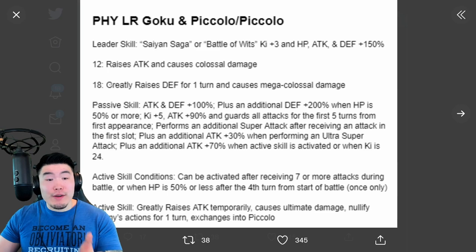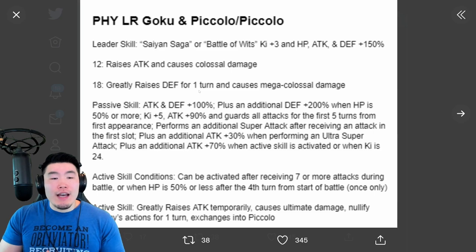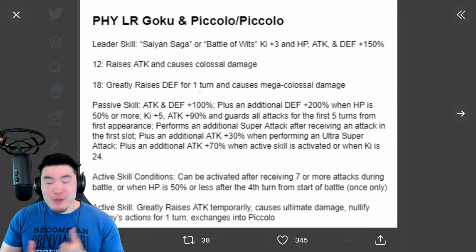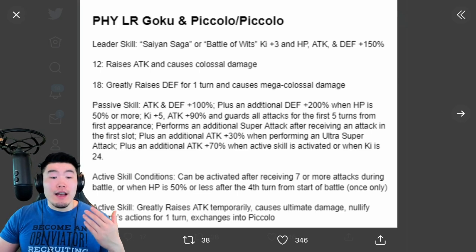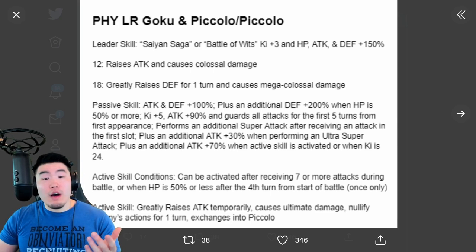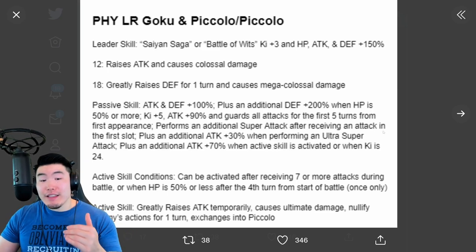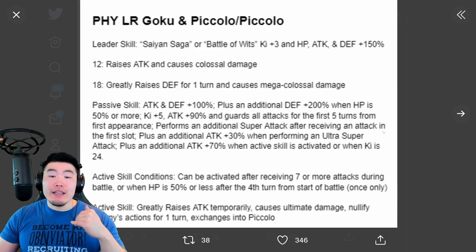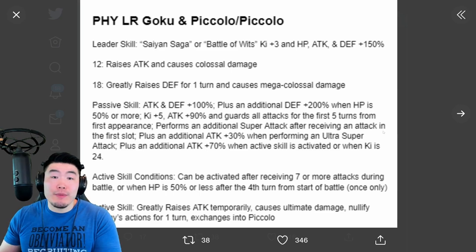And of course, on the 18K Super they're greatly raising Defense for one turn, so that's another 50% Defense right there. This unit is going to be super, super tanky, even in slot one, because this Defense boost is not conditional to a Super Attack. They will be getting the full Defense boost in their passive at the start of turn without having to attack, which is great. Also, don't forget about the additional Super Attack after receiving an attack — so they're getting two guaranteed Supers if you take an attack first, with a potential third Super from the Hidden Potential System. And since they are a Fizz-type unit, they will be getting level 5 additional in their Hidden Potential System for free at 55%.